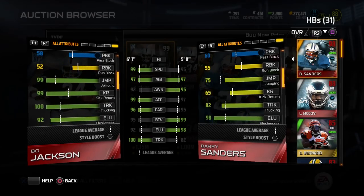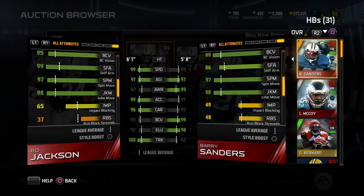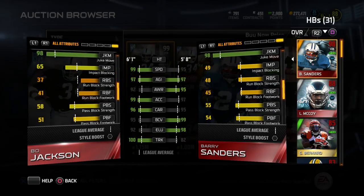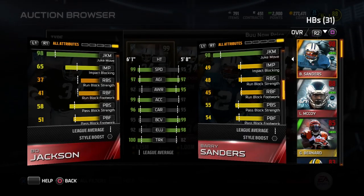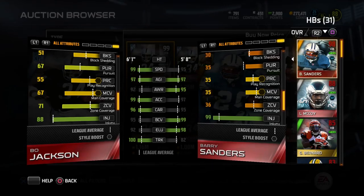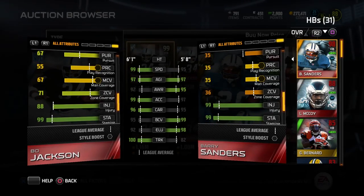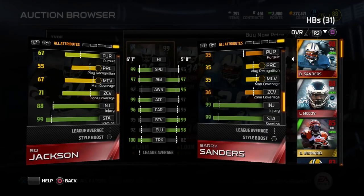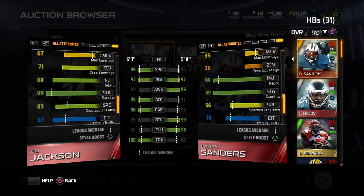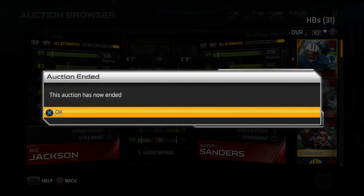I'm just blown away. Jumping 99, kick return 99, trucking obviously the 99 we talked about, stiff arm 99, spin move 97, juke move 98 — so he's right up there with all of those and Barry Sanders, although he has a much higher stiff arm. He's more elusive than Barry Sanders, faster than Barry Sanders, can run guys over better than Barry Sanders. There's really nothing Barry Sanders is substantially better at. He even has decent pursuit, so if he was playing on kicker coverage you could make use of that. His zone coverage is 71 and man coverage 67 — actually better than a lot of linebackers. 88 for injury, which is fairly low, but 99 stamina so he is not gonna get tired either. 83 spec catch — definitely one of the best attributes for a running back in the game. 87 catching in traffic, awesome.